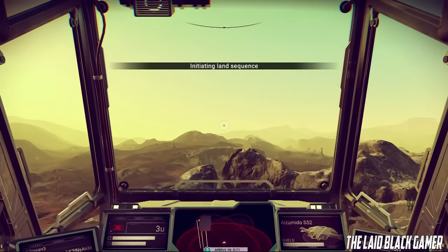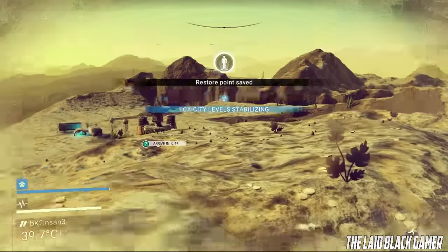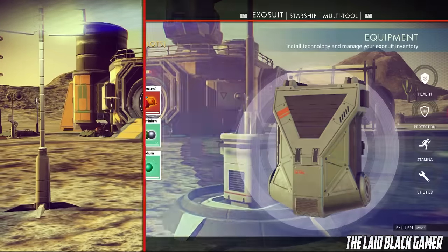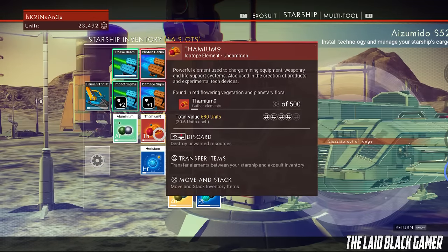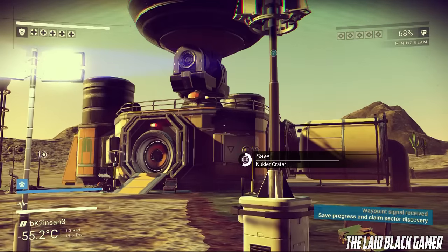What you guys want to do is go to any planet you're on and find a saving post. I found this planet and named it BK2 Insane. We're going to find a saving post, and as you can see inside my inventory I have one anti-matter, and I'll be showing you guys how to duplicate that.